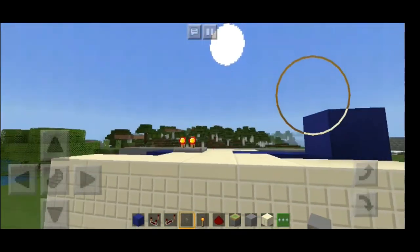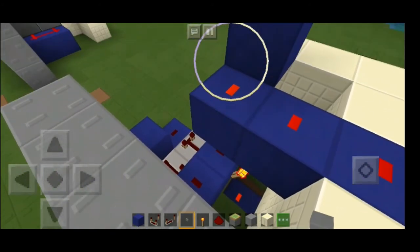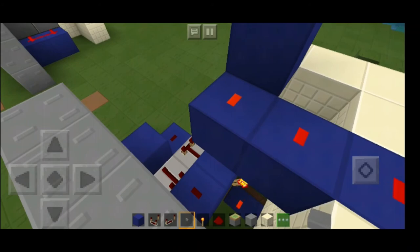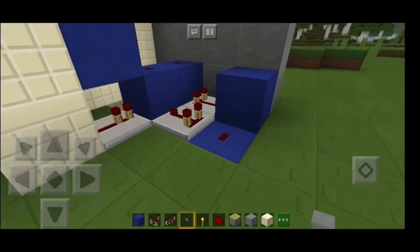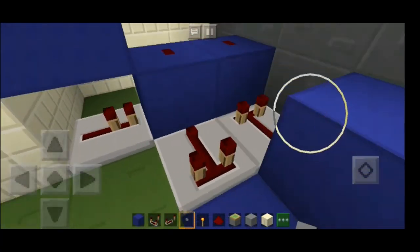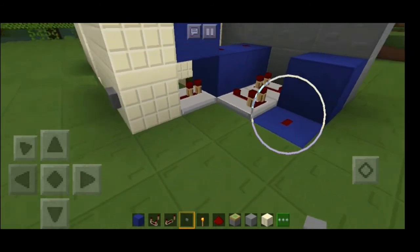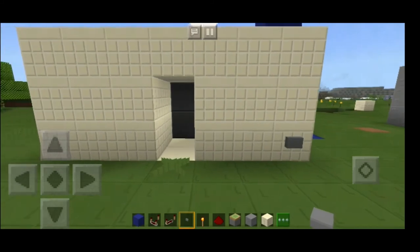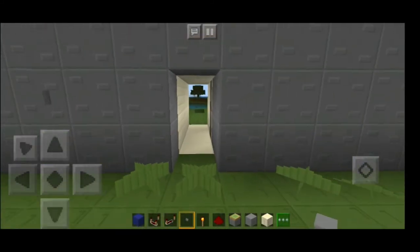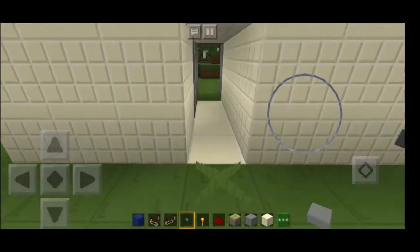That is basically the door. Remember: this redstone dust goes last — if you put it before, you're going to damage your door. Also remember to put redstone dust here as well — don't forget it. If you don't put that redstone dust it's going to close really fast and you won't be able to get inside your base. Let's demonstrate again: it opens and it closes slow, it opens and it closes slow.